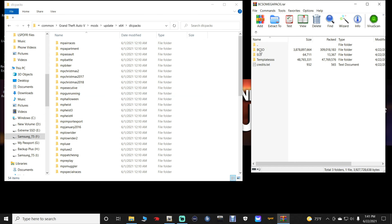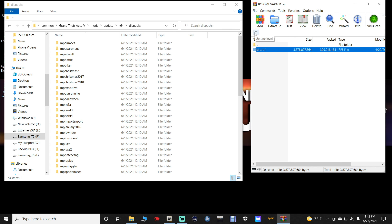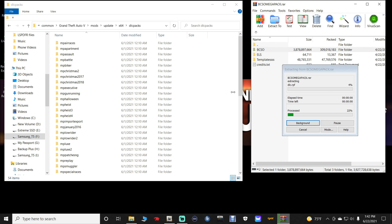Go over to your WinRAR. If you click on the BCSO folder you'll see there is a dlc.rpf right there — do not install that dlc.rpf. You want to grab the entire BCSO folder and drag it into the buffer zone in your main directory. Do not highlight anything else — if you highlight something and drop it you'll mess everything up. You should be in mods > update > x64 > dlcpacks.